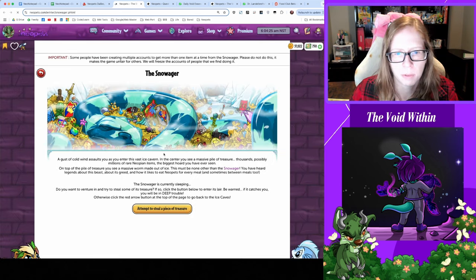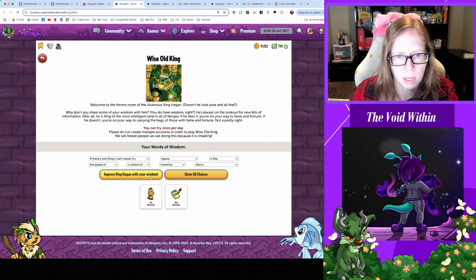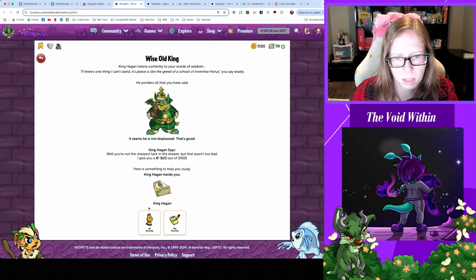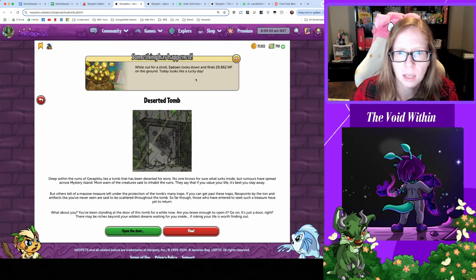Snowager fell asleep recently, let's go say hi — he just looks at me today. See you later, dude. What about Wise Old King? Give me something — I knew that already, but thanks for the book, okay, that's something I guess.